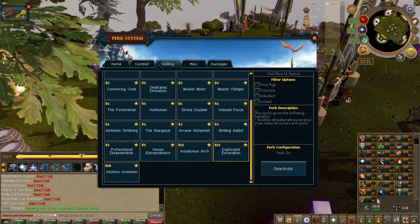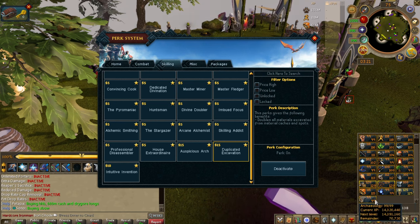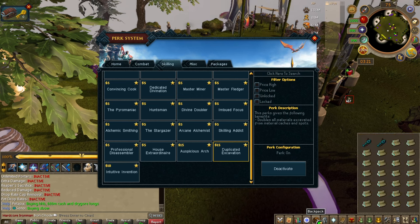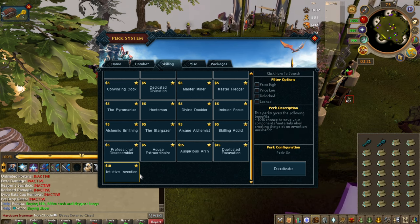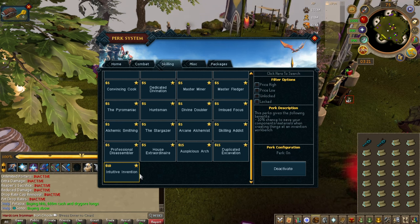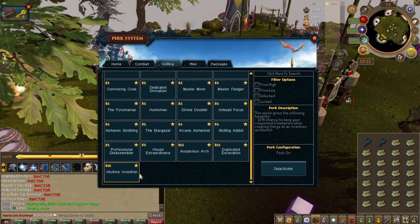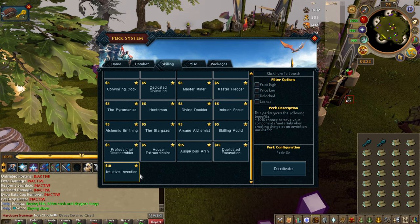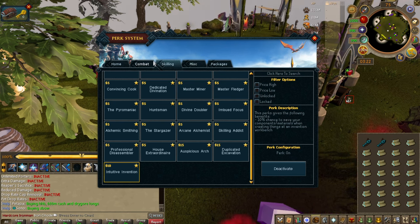Archaeology is an awesome skill and I wouldn't be too scared by it. It's intimidating because there's lots of things to know, but once you get used to it these perks will come very much in handy. Intuitive Invention is like a quality of life perk for the late game — I wouldn't be worrying too much about it until you get really deep into invention and perking out your gear.